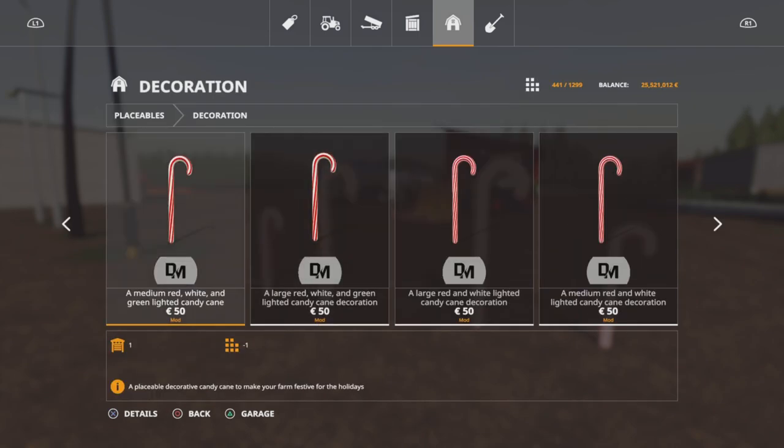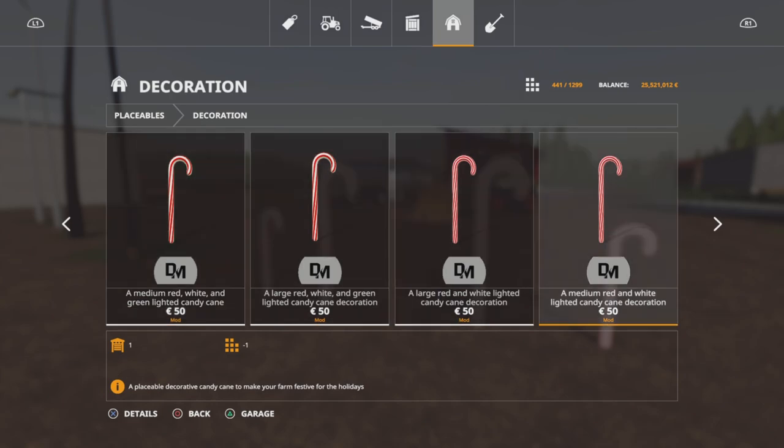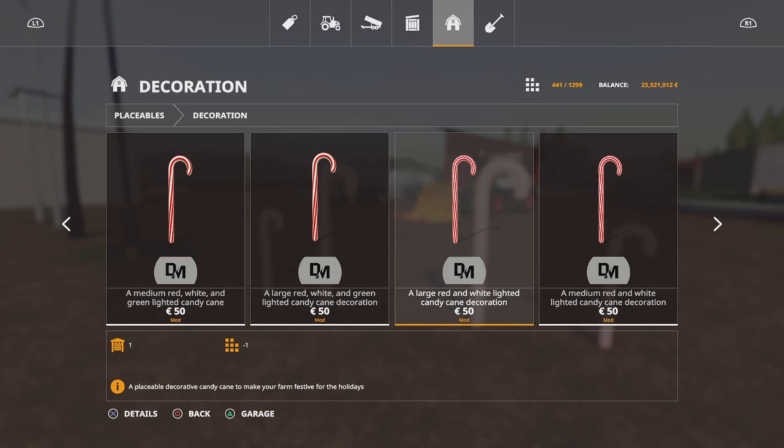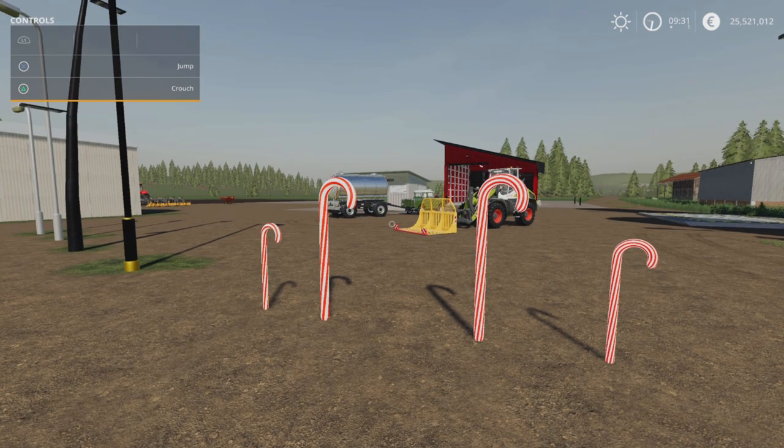So under Decoration you'll find Medium Red, White and Green Lighted Candy Cane, Medium and Large, and then Large and Medium Red and White Lighted Candy Cane — £50 each to place. That's by Dash Modding, something a bit festive if you want to add it to all the Christmas trees and snowmen we've got going on at the moment.